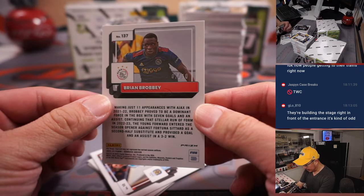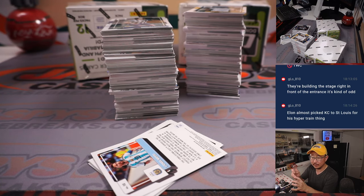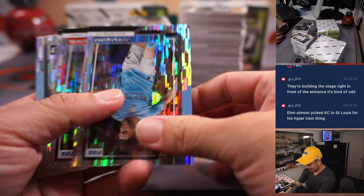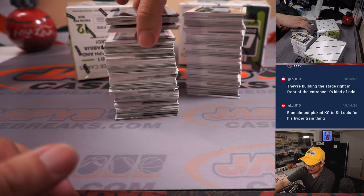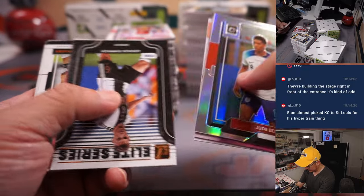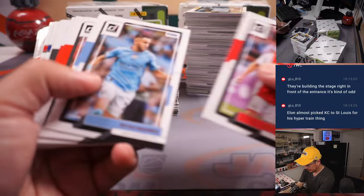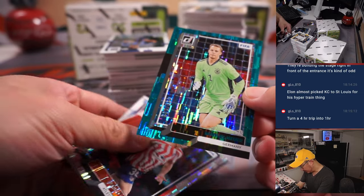We got Brian Brobery, seven out of ten — nice low number there in that optic design, going to Robert for Ajax. Elon Musk almost picked Kansas City for his hyperloop train thing. I feel like Elon's got a lot of projects on his plate — probably try to pick one.